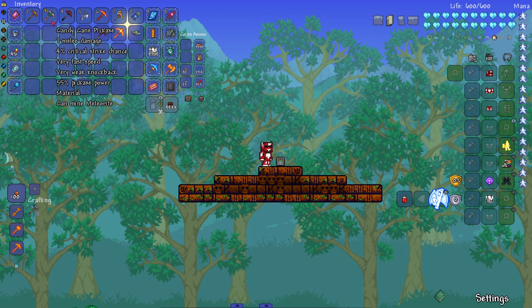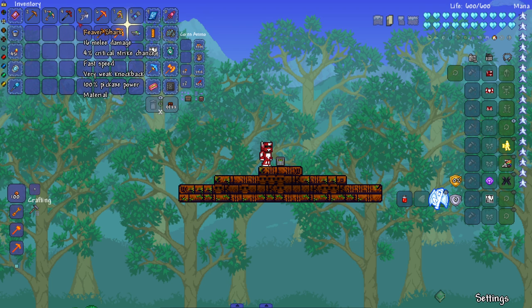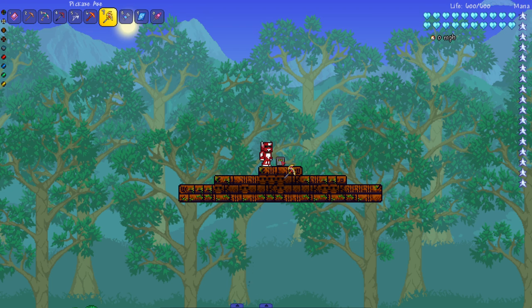Candy cane pickaxe — got festive here, it can mine meteorite — nope, can't mine the unbreakable block. Next up the Death Bringer pickaxe, switching it up, not using the corruption version. The Nightmare pickaxe — of course not. Reaver Shark — of course not, even though it's nerfed in 1.4, it's still powerful in 1.3. Molten pickaxe — nope.